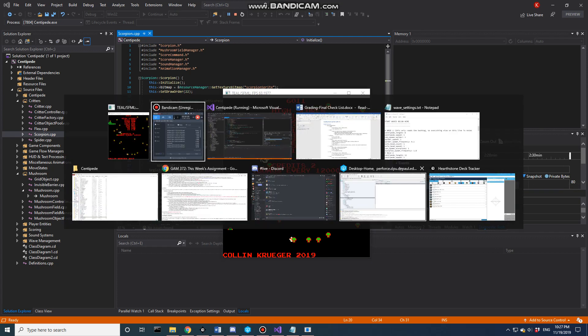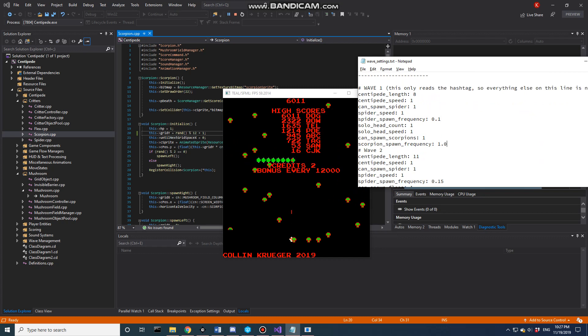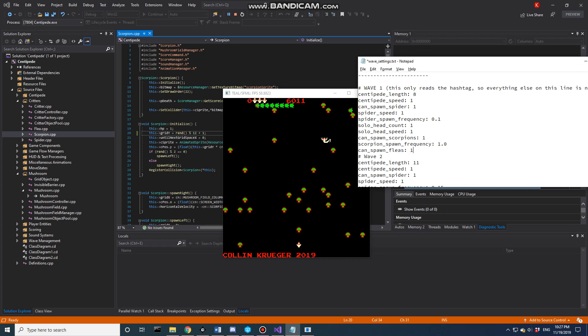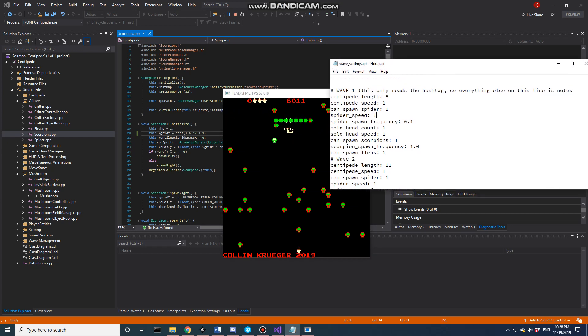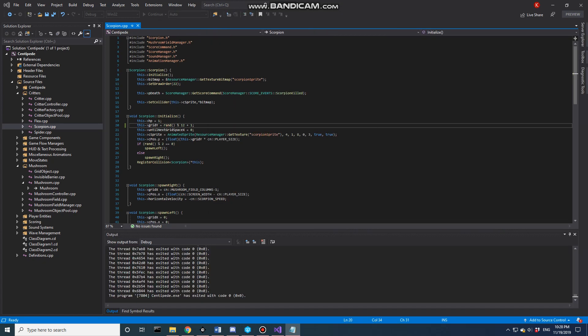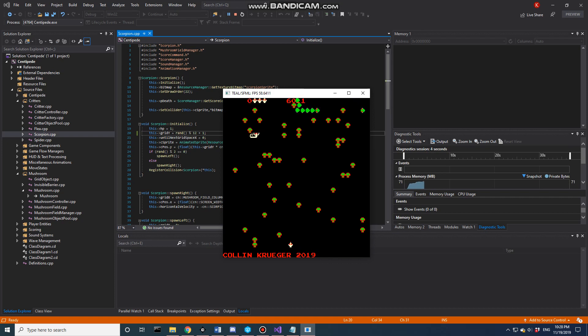Looking at the other creatures, currently I don't have fleas spawning on wave one, and scorpions don't either, but I've put those in for the demo. Let me quickly add flea spawning and set it to one. Now fleas can spawn, so when I restart the game on wave one, fleas will spawn if there aren't enough mushrooms. They currently have two health — I'll shoot one once, and you'll notice it stays alive but it does stop spawning mushrooms.